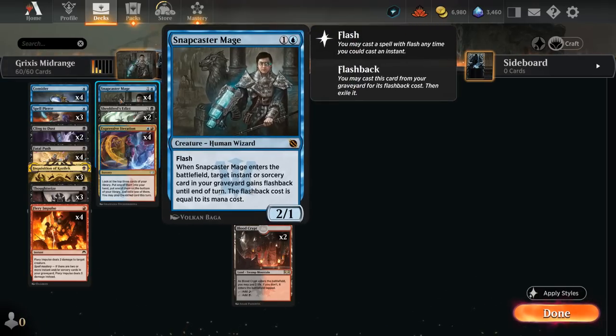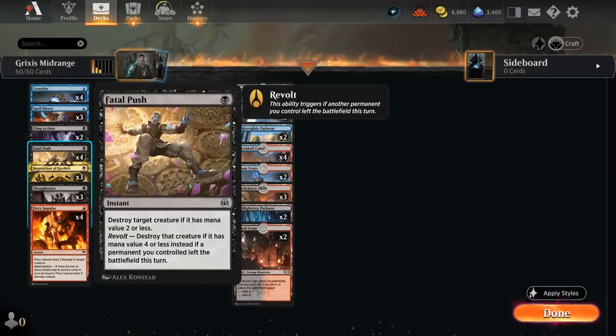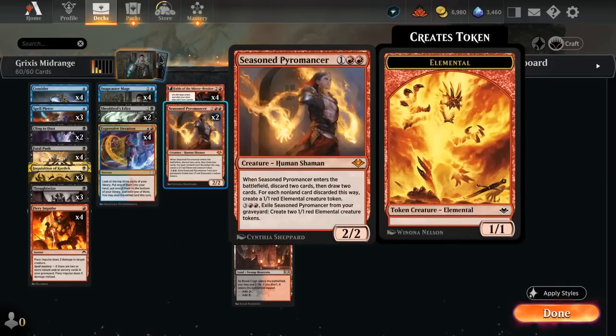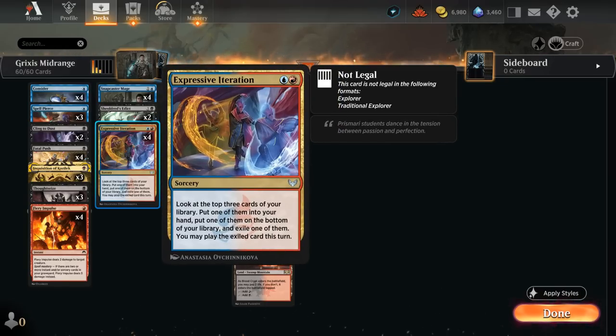At two mana beside Snapcaster, I'm also playing two copies of Shieldred's Edict — a pretty versatile removal spell that can make the opponent sacrifice either a token or a non-token creature. It's helpful against hexproof creatures or larger creatures we cannot take out with Fatal Push or Fiery Impulse, and we can also make the opponent sacrifice a Planeswalker against control strategies. Expressive Iteration remains one of the best card draw spells ever printed — it recently got banned in Legacy, which just goes to show how powerful this card is. In the late game we can also get it back with Snapcaster for a ton of value.